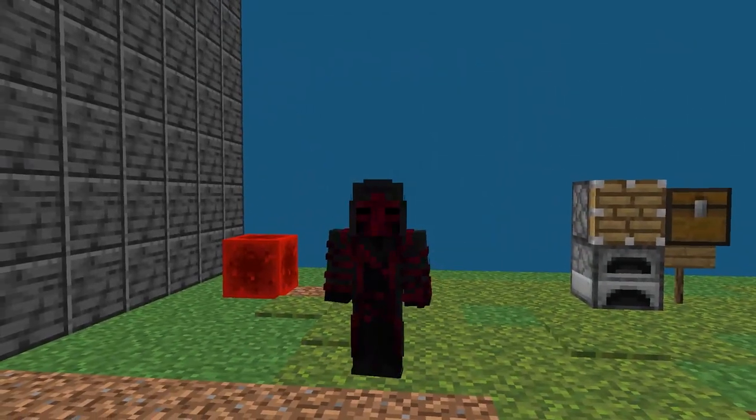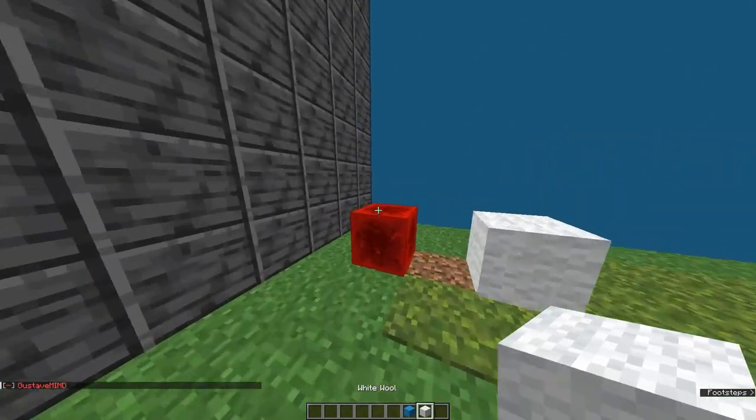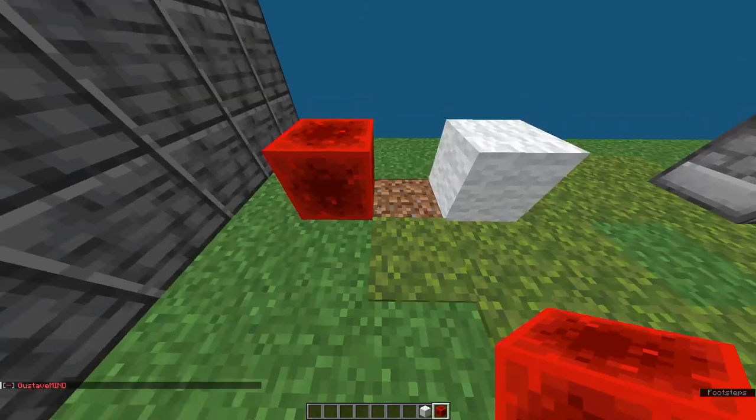Hello everybody, welcome to another video. Today I'm going to be teaching you how to make a Zeppelin. So let's get right into it. First off, you're going to need two blocks: you're going to need redstone and wool.